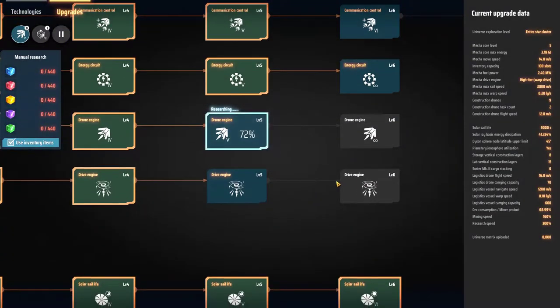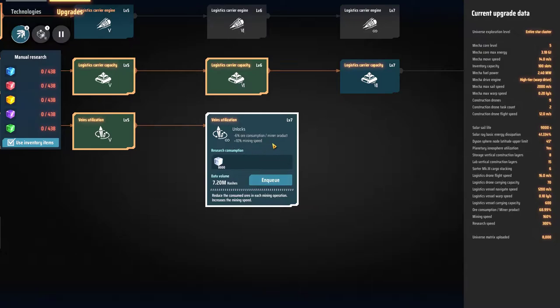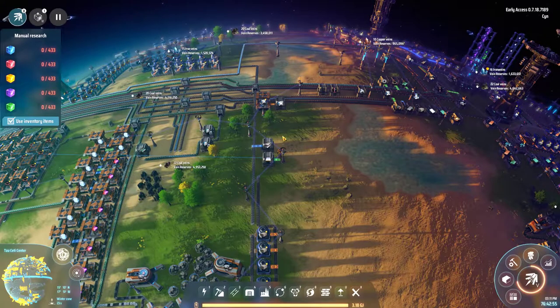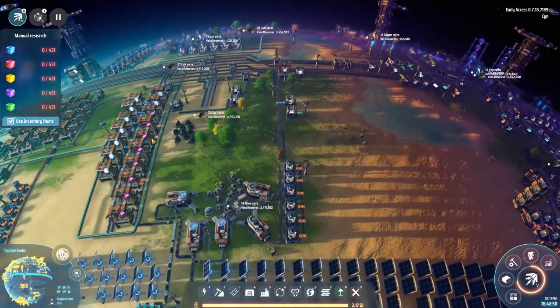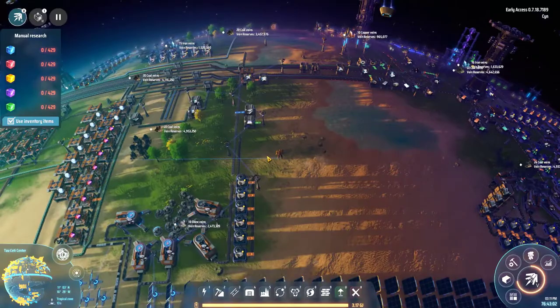I've spent a lot of time investing in vein utilization. I already spent 4,000, and that's when I realized it's going to keep going — I can spend another 8,000 to potentially get a lot more out of my veins on various nodes and planets.